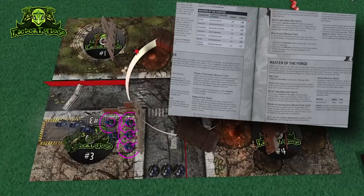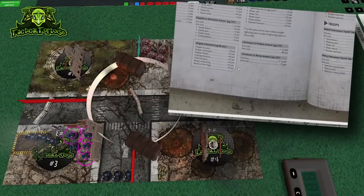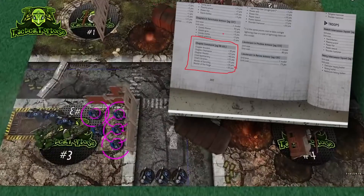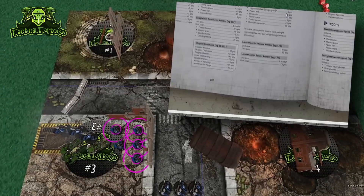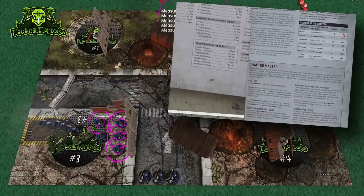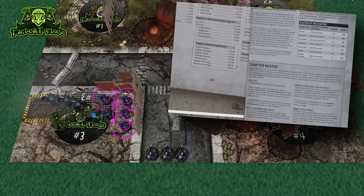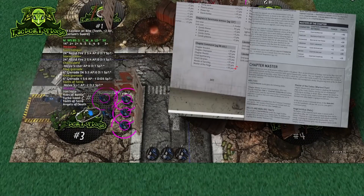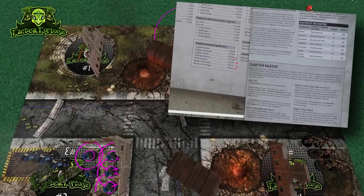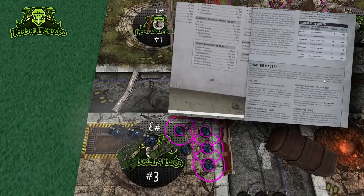The points level for all of these is given in the rules section — or is it? Because if we look down at the back of the book in the points value section, there's a different list with different numbers. Comparing the two, the Chapter Master points values are the same, but this second list tends to be more expensive. Master of Sanctity is 10 more points, Master of the Forge is 10 more points, the Chief Librarian upgrade is 10 more points — they are almost all 10 more points, except for Chapter Master.